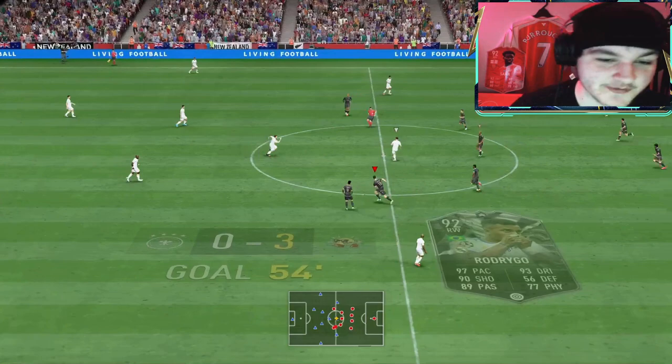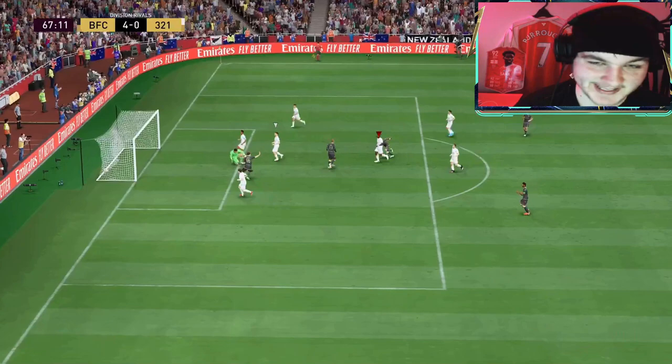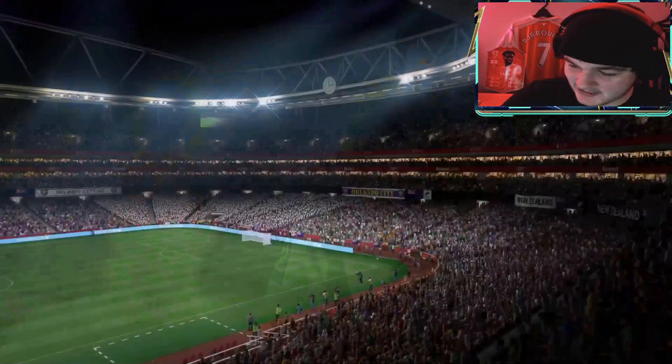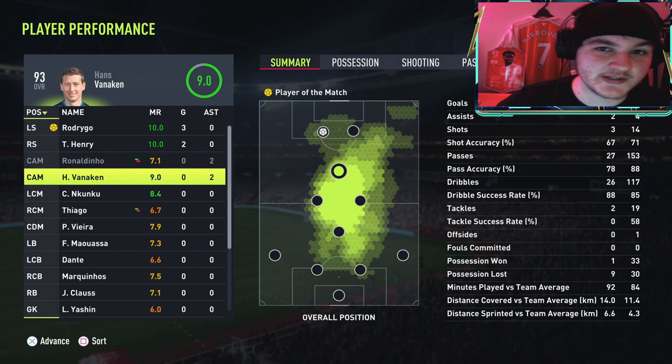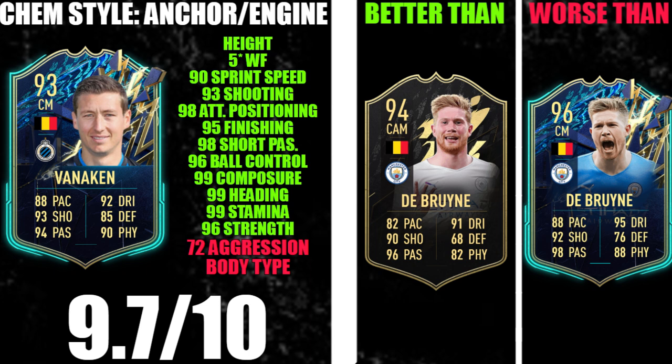That's an assist for Vanneken — his second assist of the day. Over the top to Rodrigo — another assist for Vanneken! Rodrigo is absolutely carrying me right now. What a performance from Vanneken — two assists this game. Two games played, about 65% of the time as a box-to-box center mid and 35% as a CAM, he picked up three assists in two Division 1 Rivals games. This card is like the budget Hulet — Hulet from Wish. With an anchor he's 91 plus in every single stat.